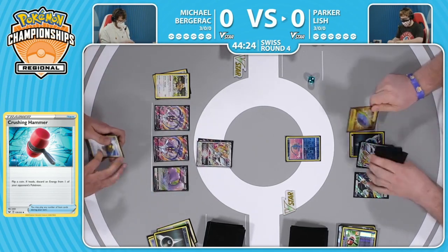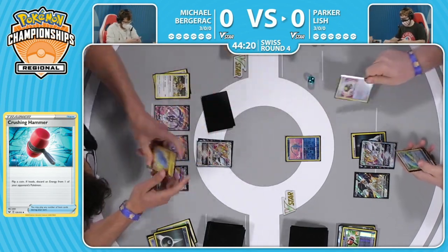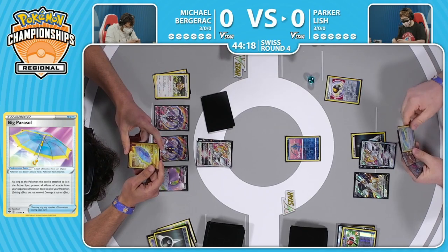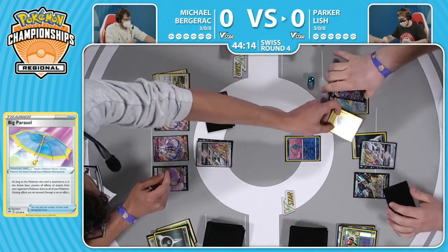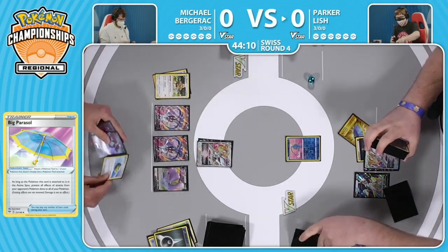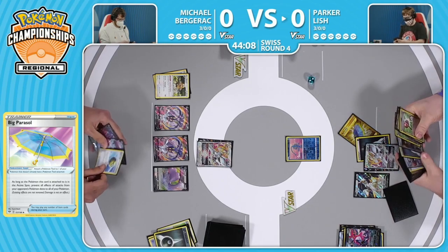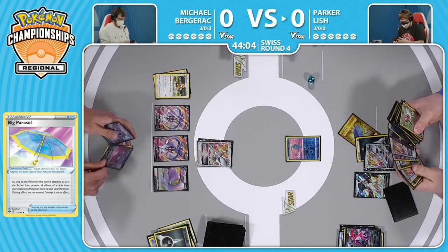This is the worst case scenario for Michael - Parker hits that Crushing Hammer, the Dark Energy goes to the discard, and there's just almost no hope. Although Parker does need to draw a few more cards. Oh, the new tech on the block - Big Parasol! You've got to read that one, or just admire the bling. The golden Big Parasol - had that one in the pocket all ready to go, waiting for the specific metagame, no doubt. Arceus pulling its own Mary Poppins cosplay.